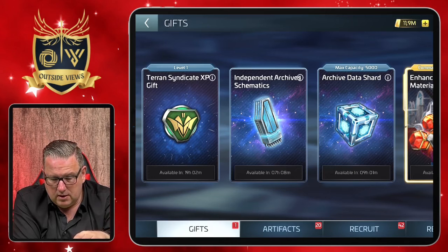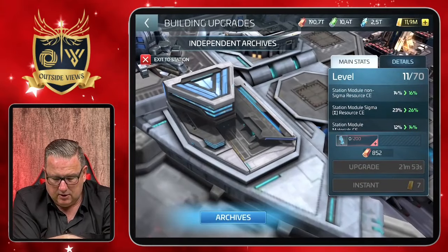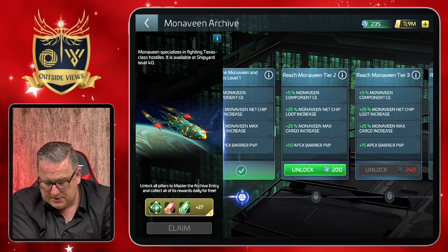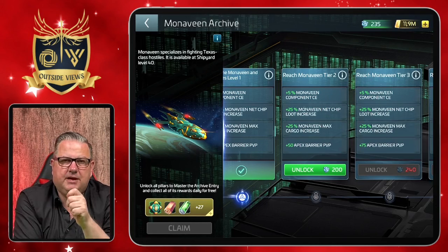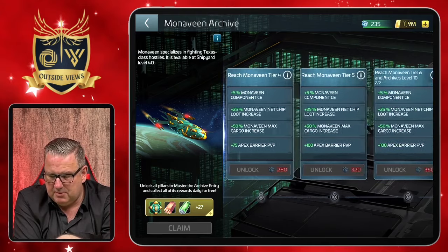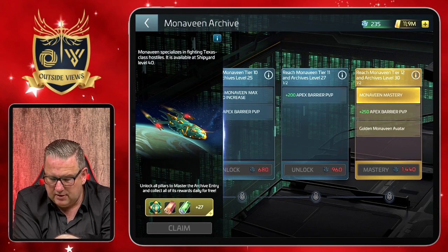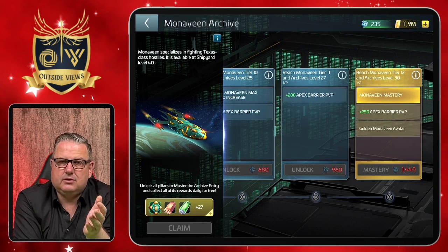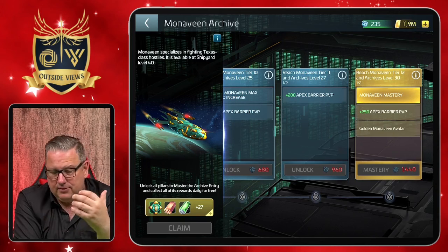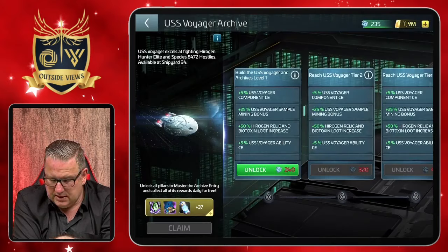Overall, I really like this new building. There will be some players — especially in the case of the Monovene on certain levels — for whom it's important, because the Monovene has a PVP aspect. So on some newer servers, this might matter if people decide to spend money and do it more quickly, since the Apex Barrier PVP for the Monovene goes higher and higher. But everybody can do this for free. You can upgrade the building and do the ship buffs — you can see it with the Voyager as well, which has bonuses and cost efficiency.